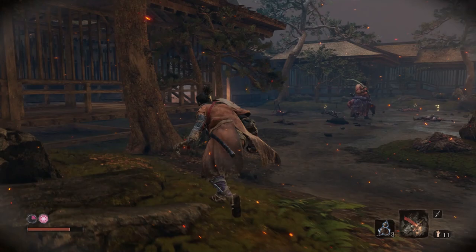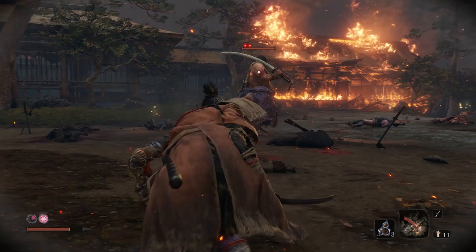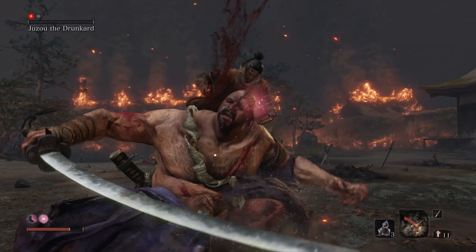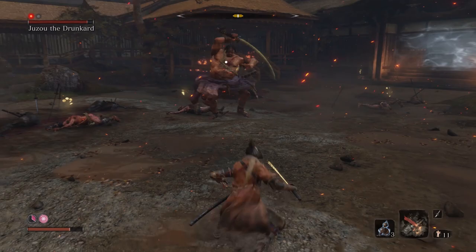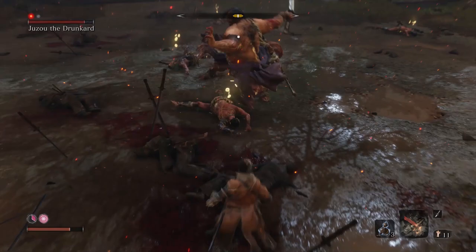Sneak up on him — he doesn't have very good situational awareness, so not too hard to sneak up on. The backstab takes off pretty much half of his health. When you're fighting him, a good time to attack is when he starts drinking his poison — easy attack time.